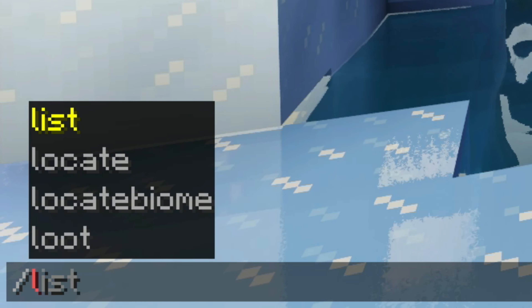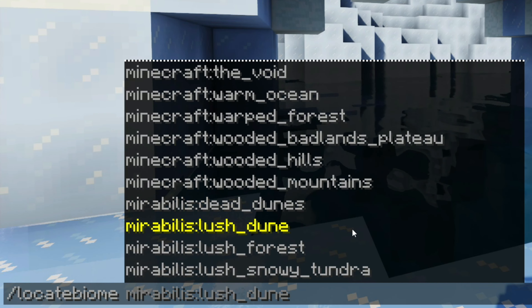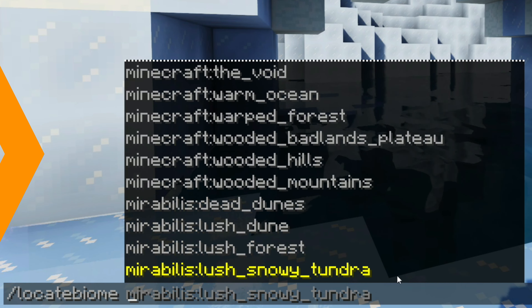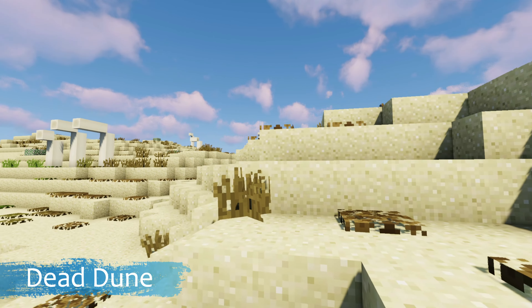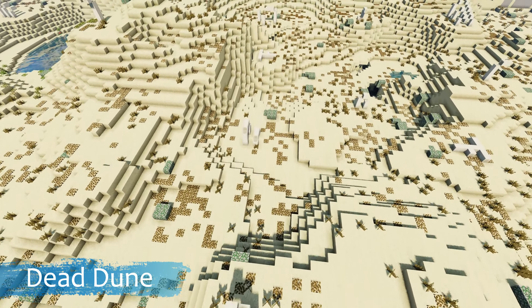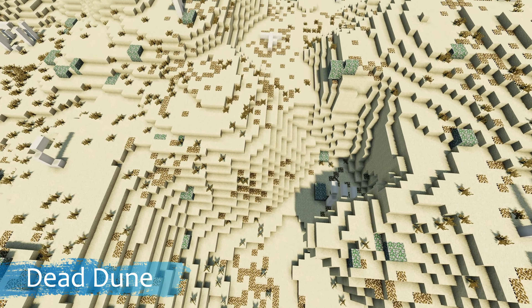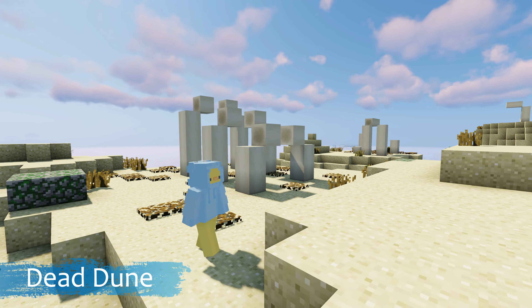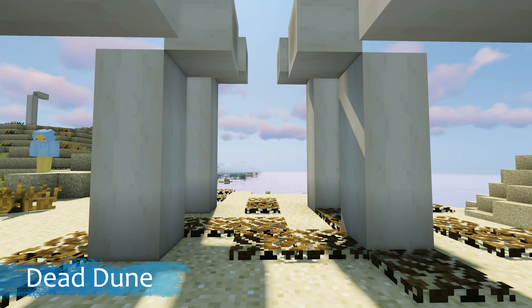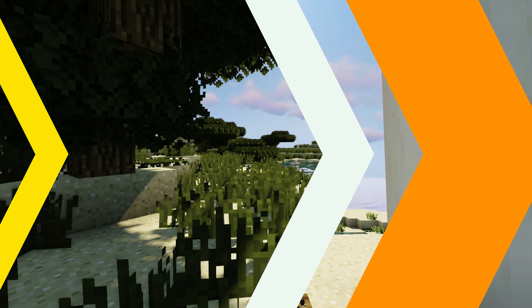The next mod is Mirabilis Vanilla Biome Overhaul. Mirabilis is a mod which overhauls every single Minecraft vanilla biome and adds various vegetation without breaking the Minecraft philosophy. It adds new trees, stone structures, leaf carpets, more grass, and four new biome variants. In this video I'm just showing the vanilla ones, but there are also ones for the Oh the Biomes You'll Go mod. The vanilla biomes added are the lush dune, dead dune, lush forest, and lush snowy tundra.